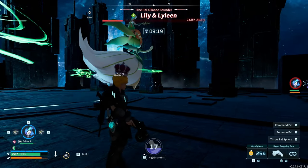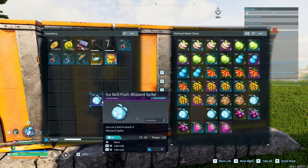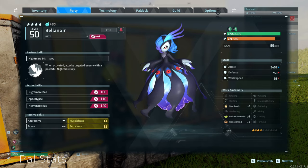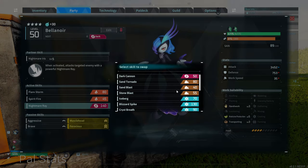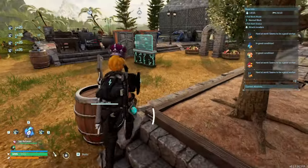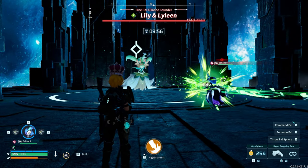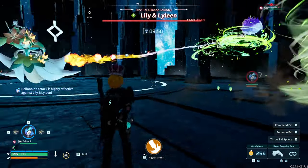Maybe because she's not rocking any fire attacks, so it's not super effective. I'm going to chuck on some skill fruits — some ice attacks for the axe or zerk, some sand attacks as well, and fire attacks — then redo the Lily and Lilene fight because I'm not satisfied with that damage. Three and a half thousand damage and it took a minute to kill her? Usually should take 30 seconds or less. Let's retry — Bellenoir, is she still buffed? Fire attacks — Ignis Rage did no damage?